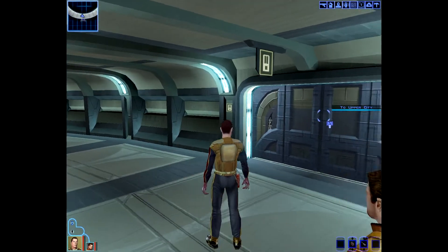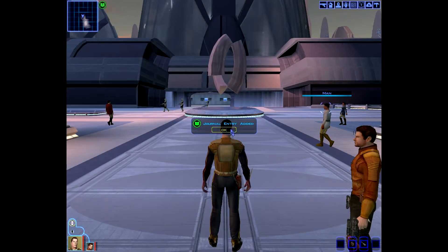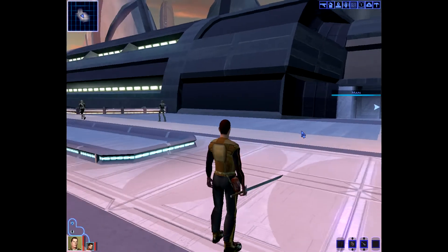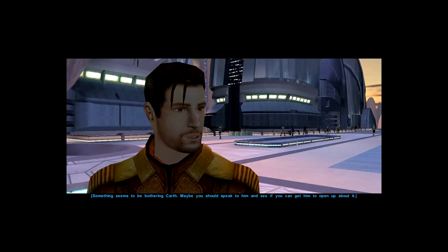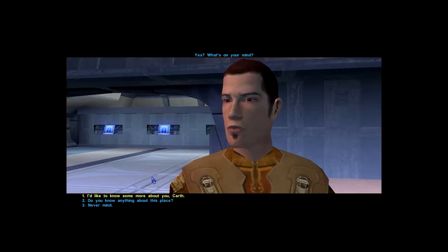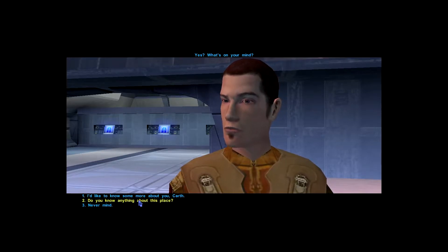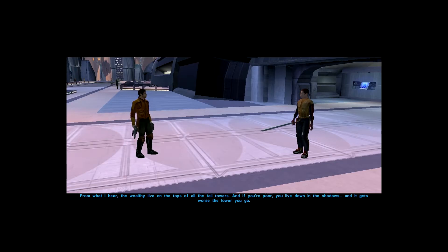I'm sure someone has some information here — oh, and there are Sith patrols, okay. Let's walk around a little bit, just chit-chat. 'Taris used to be a nice place before the Sith showed up and started bossing us around.' Okay, so the map is going to be completely covered until we explore. This guy looks kind of suspicious, just staring at the wall. Something's bothering Karth — sure, let's see what's wrong. 'I'd like to know some more about you.' Is that considered flirting? Let's ask about Taris instead. 'The planet's all one big city, but its golden years are long past. The wealthy live on the tops of all the tall towers, and if you're poor you live down in the shadows — it gets worse the lower you go.'